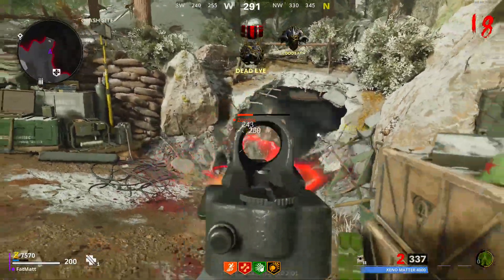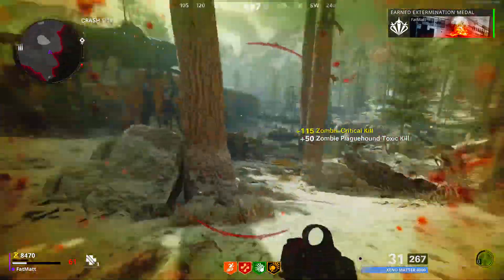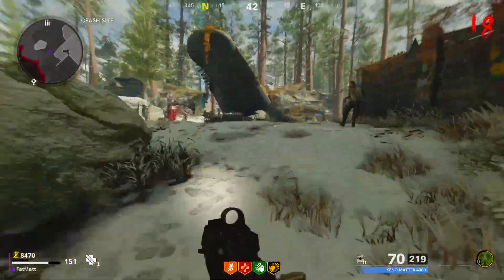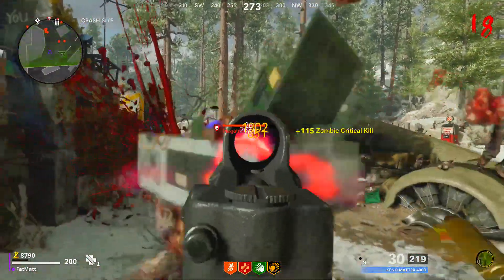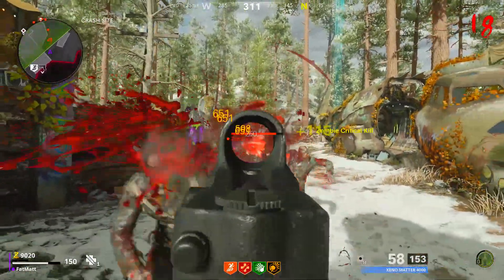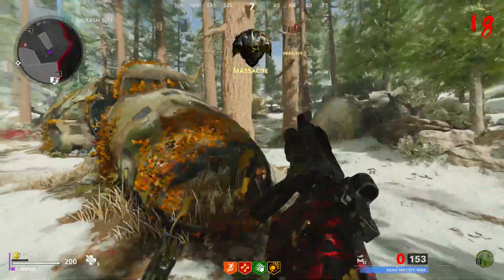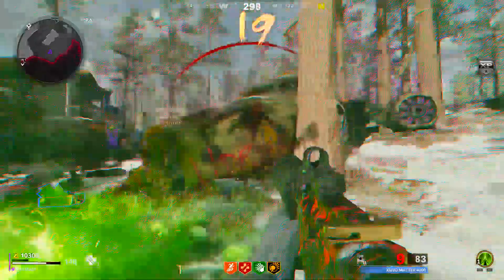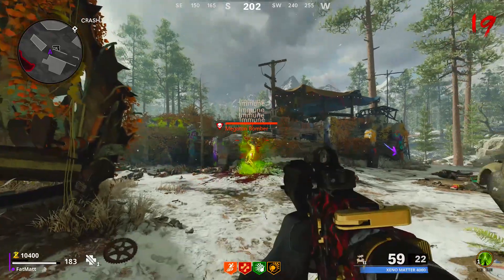Coming in at number three, we have the yard — where Juggernog is. This is one of the best training spots we've ever had in zombies. It adds a crazy dynamic because you can actually run up the plane wing, jump off, do a lot of different maneuvers, run all the way up to where the box is, and even run all the way down to Quick Revive. I consider the whole yard and Juggernog area one great big training spot. This map did really really good with training spots for high rounders — you can do five high round attempts in five different spots so it doesn't feel repetitive, and it almost feels like you're playing a new map. What they did this year is absolutely genius.